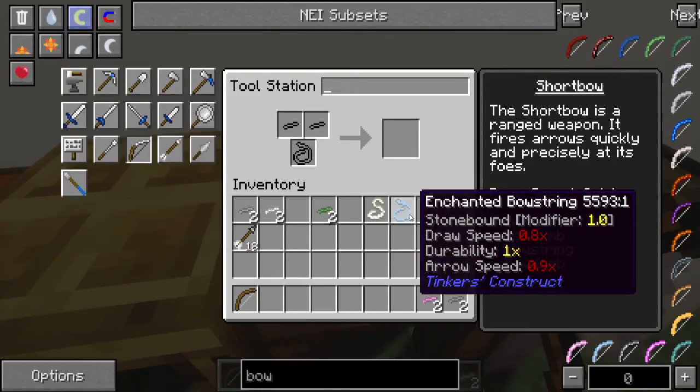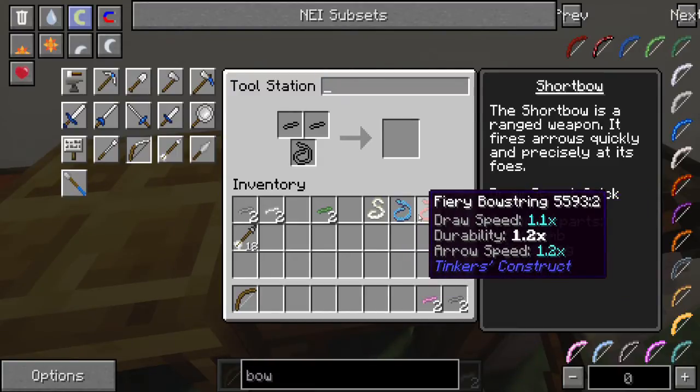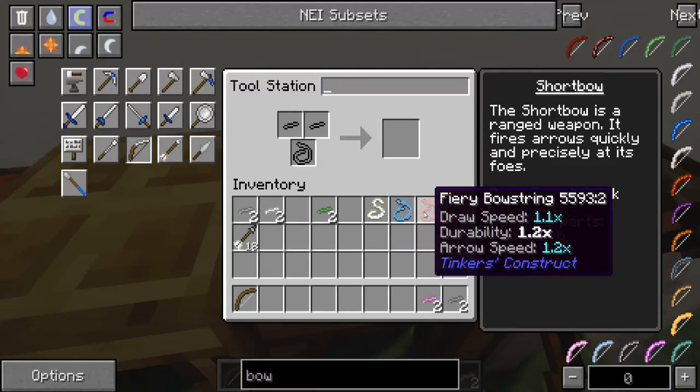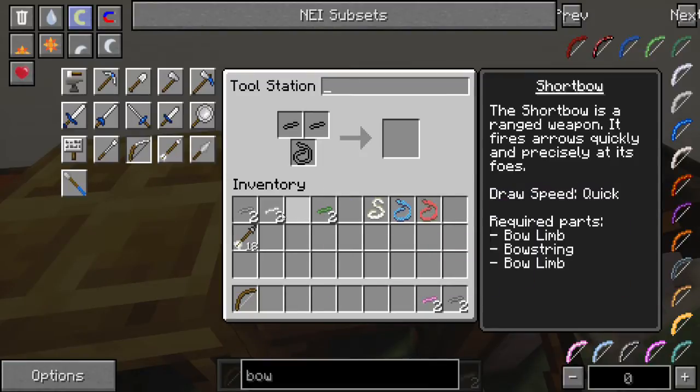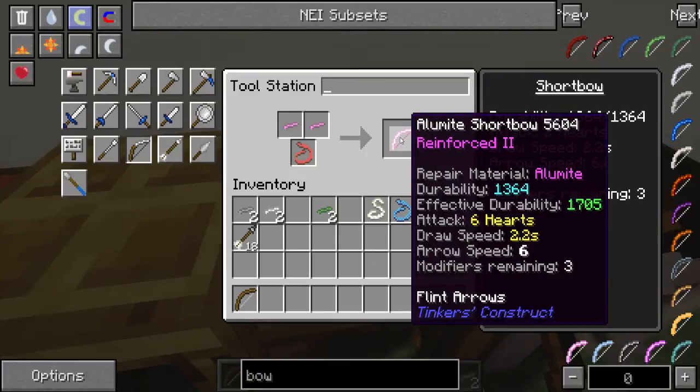Since we're using FTB Infinity, we can actually see the stats that each material adds. For instance, the fiery bow string, which is my personal favorite, automatically goes 1.2 times for your arrow speed — that's a lot of arrow speed when you really think about it. That arrow speed will actually make this thing deal 6 hearts of damage, which is a very reasonable amount of damage.